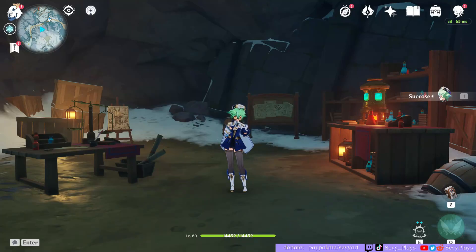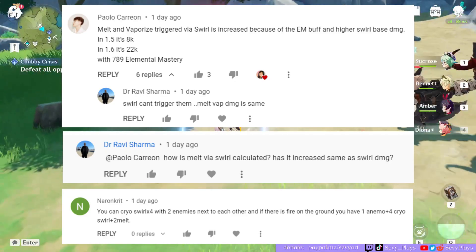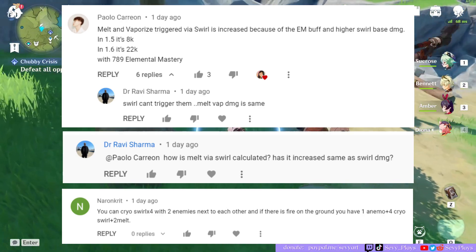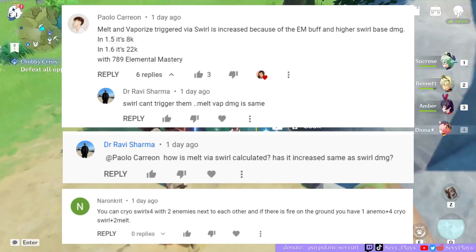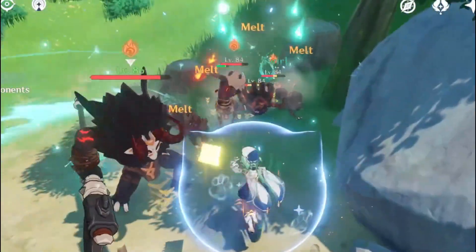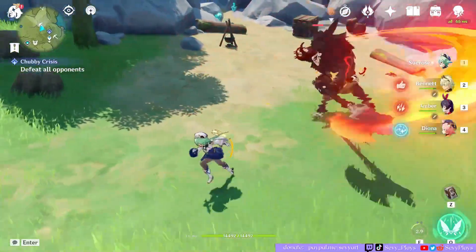Hey guys, it's Seve and we have another video about the new 1.6 Elemental Mastery buff, because it turns out there's a lot more to Swirl than I initially thought. I got some comments on my previous video that Swirl can actually proc vaporize and melt, and that because Swirl is now more powerful, those proc reactions by Swirl are also more powerful. This was the first time I'd ever heard about this, so I did want to test it with my own characters.